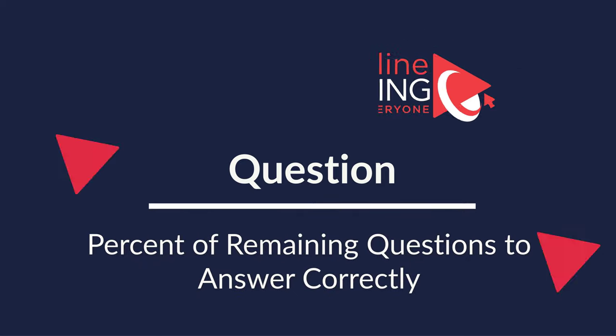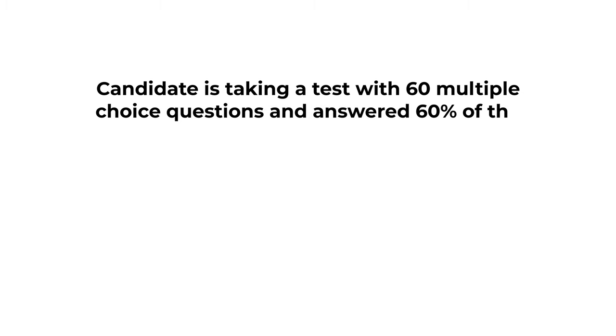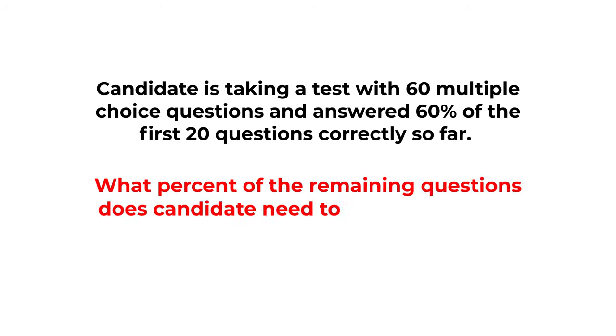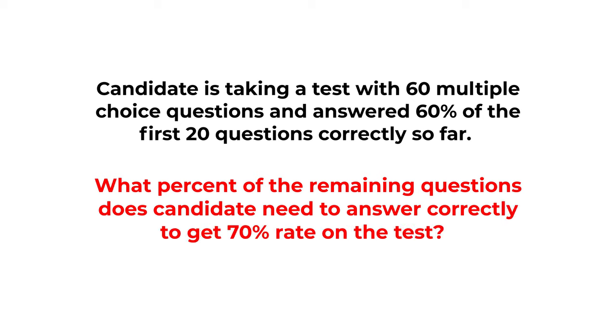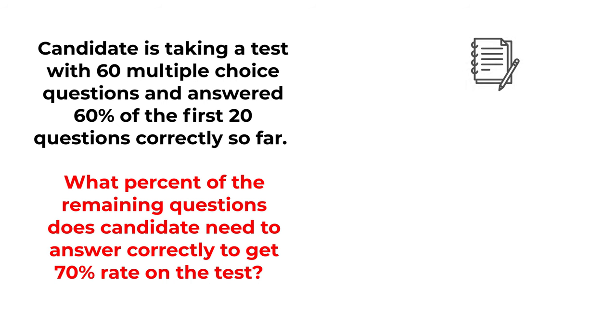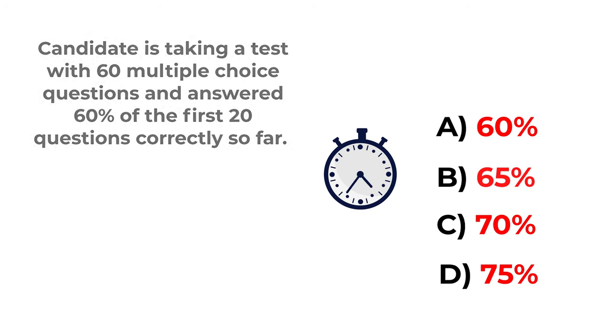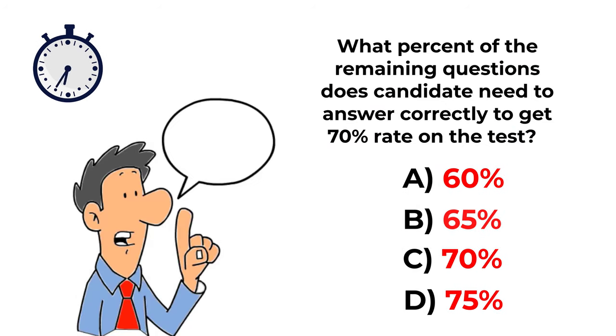Here is one of the frequently used questions to test your understanding of percentages. A candidate is taking a test with 60 multiple choice questions and answered 60% of the first 20 questions correctly. What percent of the remaining questions does the candidate need to answer correctly to get 70% right on the test? Choices: A: 60%, B: 65%, C: 70%, D: 75%. Give yourself 15 to 20 seconds — this question requires multiple steps.